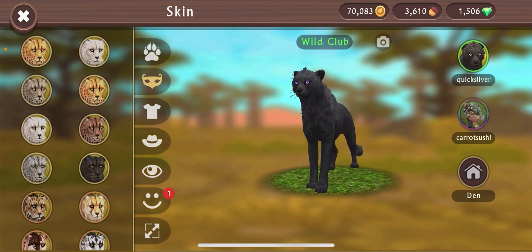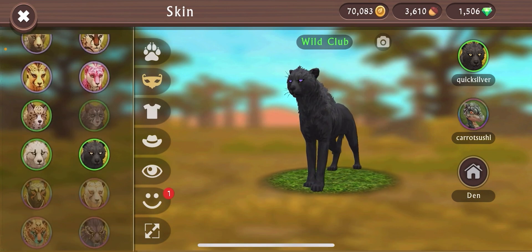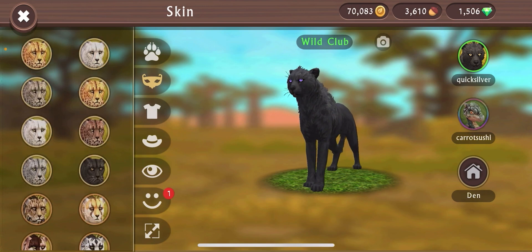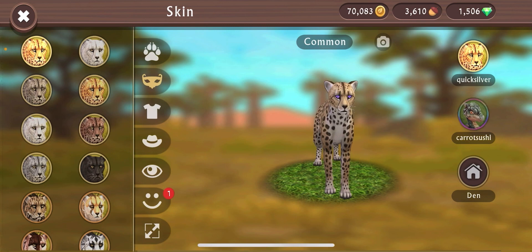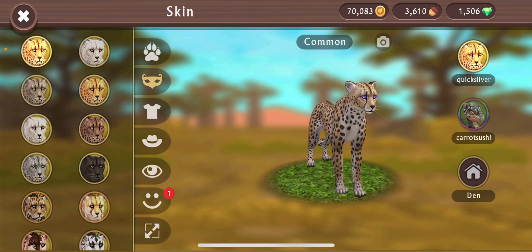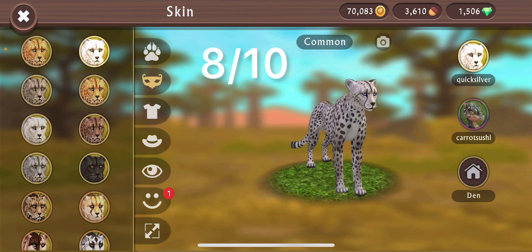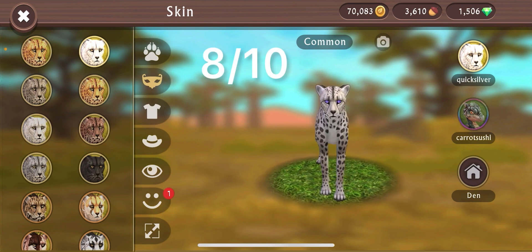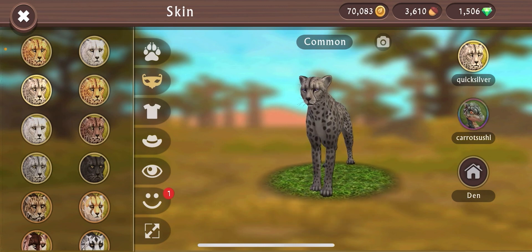Next up is the cheetah. This is usually the combo I go with — the Wild Club black fluffy skin with these eyes. Starting on the cheetah commons — there's not really much you could do to add to this one, I mean it's a cheetah, that's what it looks like. So for the cheetah this is 10 out of 10. The white one — very good, 8 out of 10. This next one is pretty ugly — it just looks sick, and not in a good way. This one's a 5 out of 10.